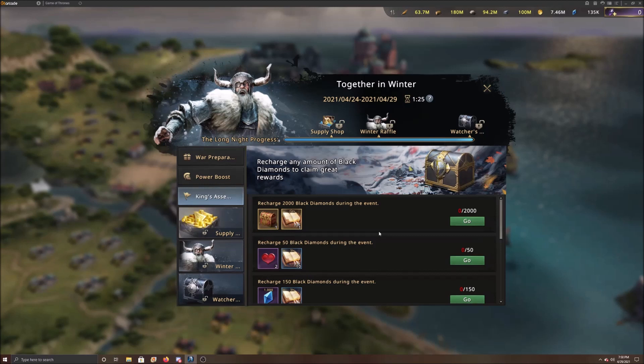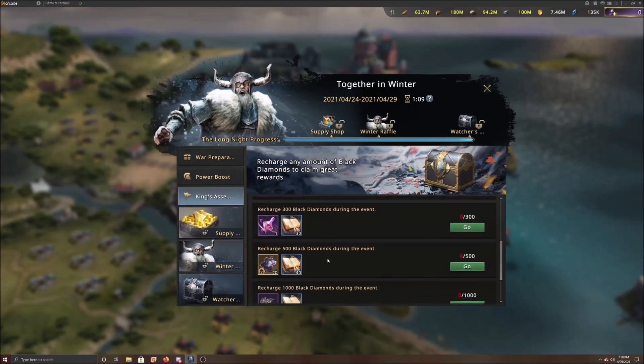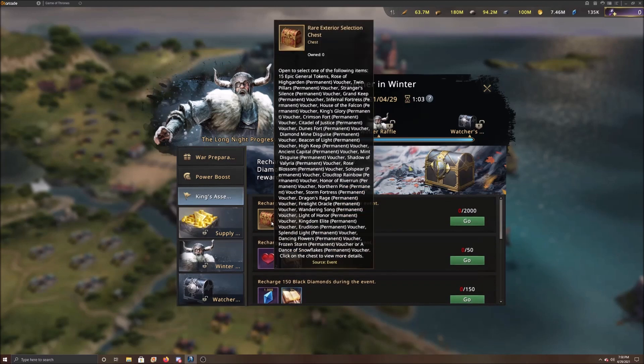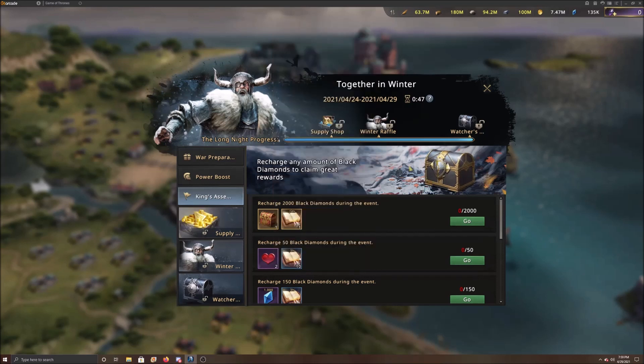One of the better places to make a purchase is the recharge event, which comes up once a month during the Battle of the Long Night or the Together in the Winter event. If you only recharge once a month, this is where to do it. You'll get all these different items — including the SS metals we talked about — plus a big bonus. They also usually give you a rare exterior selection, and you can get marching animations and 15 epic general tokens. It's a really really good deal.